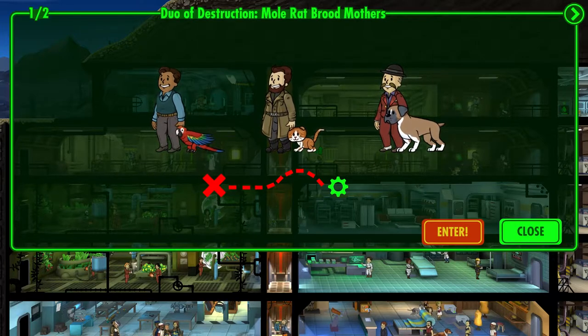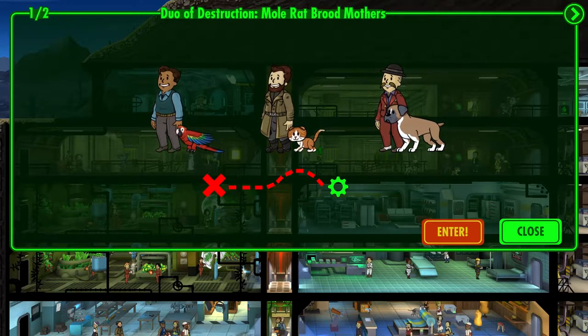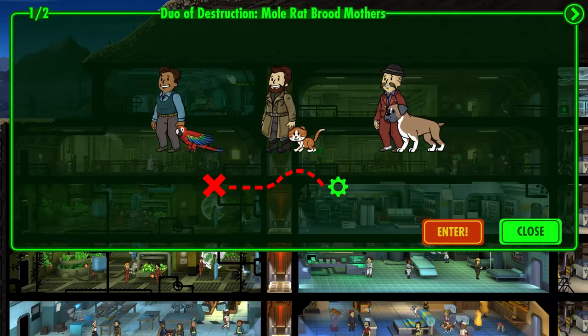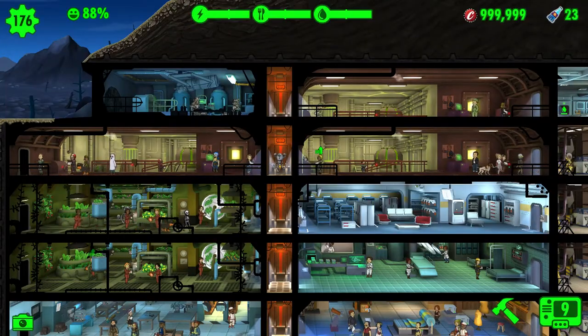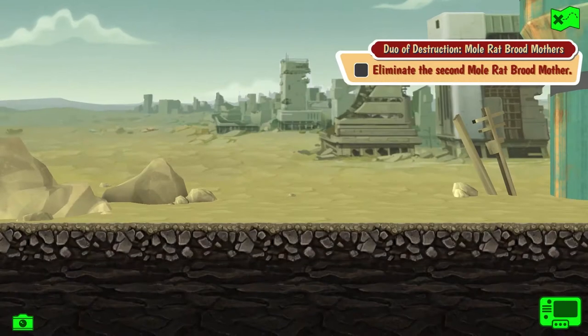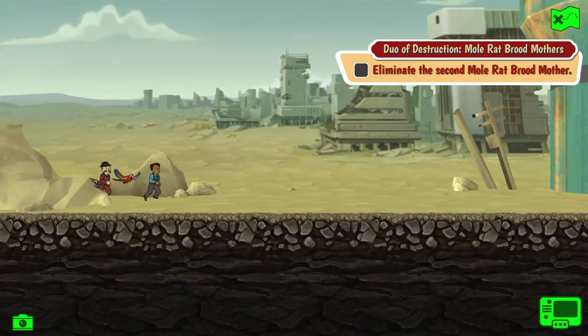Hello and welcome back to my hot stream Fallout Shelter PC Overseer Daily Quest — Duel of Destruction, Mole Rat Brood Mothers. It's been a while since we've done one of these daily quests. There are so few of them in the game, and they're so repeated.